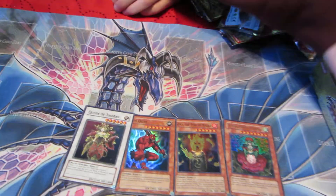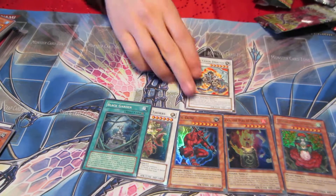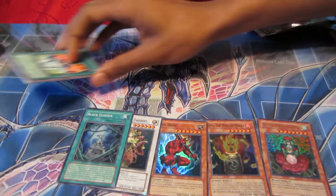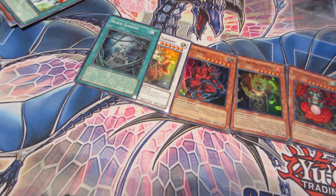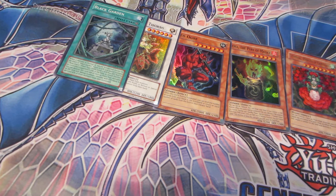Oh, that's nice. Black Garden. Iron Chain Dragon — this is such a planty pack. Some of that combo with your Black Gardens. Time for Gigaport. There's some more in there, right? Ultra. One more Ultra.